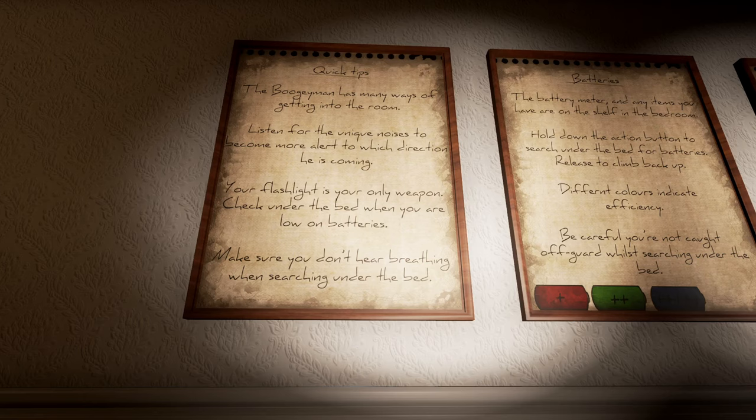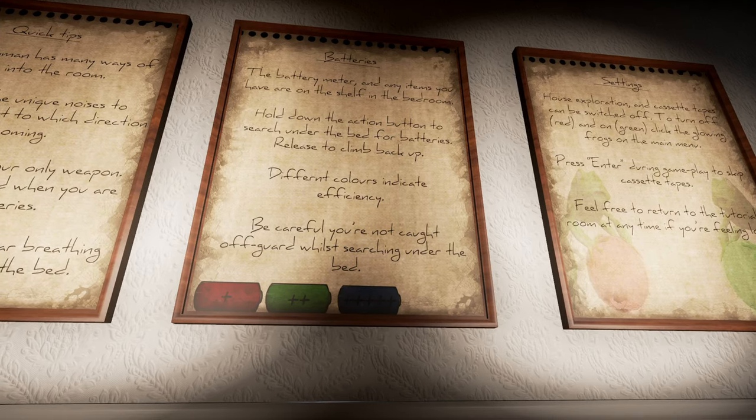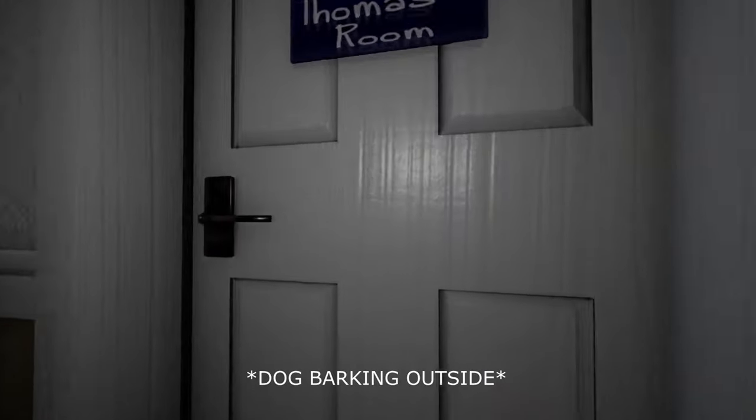Make sure you don't hear breathing when searching under the bed. The battery meter and any items you have are on the shelf in the bedroom. Hold down the action button to search under the bed for batteries. Release to climb back up — different color indicates efficiency. Be careful you're not caught off guard. I don't even think I got the rules, but fuck it, let's go.